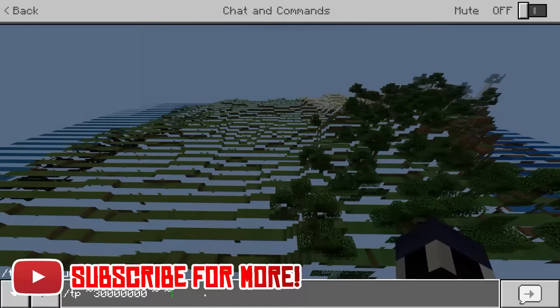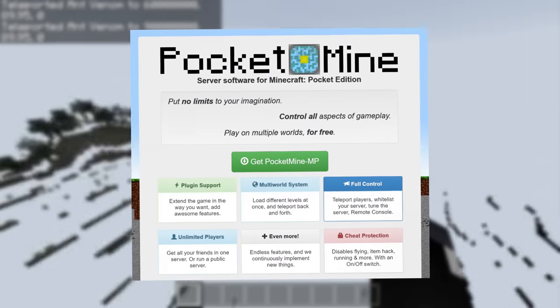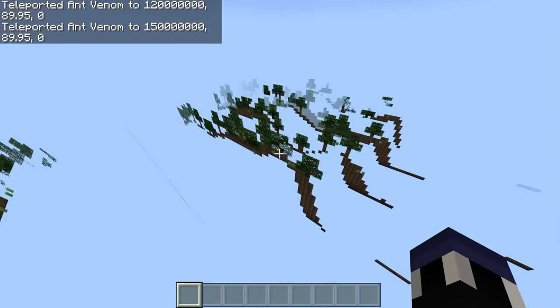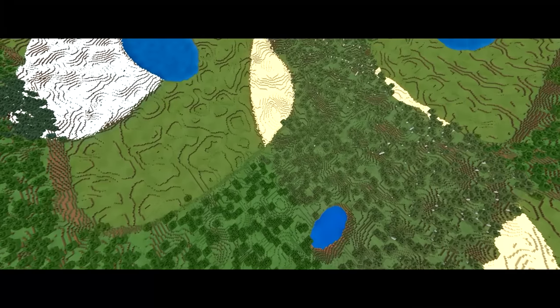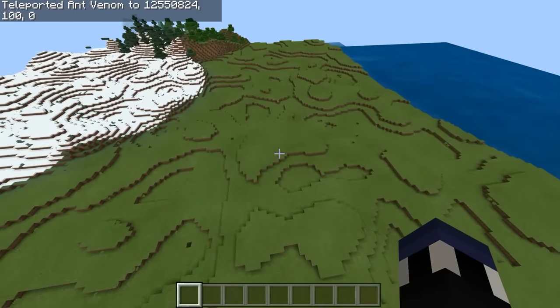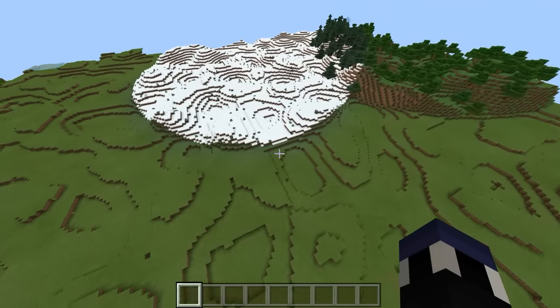So, how did I do it? Rather than finding a server host that supported teleportation in this manner, I figured out that the server software known as PocketMine is responsible for allowing this behavior. While I cannot directly teleport billions of blocks out, what I can do is teleport in 30 million block increments all the way to the world's limits. Another detail that makes PocketMine super interesting for this is that while its default world generation is absolutely garbage tier, the Far Lands don't generate at all, and land generation isn't really affected at all at large distances. This will become important later on. So, now that we can teleport beyond 30 million blocks, what happens next?